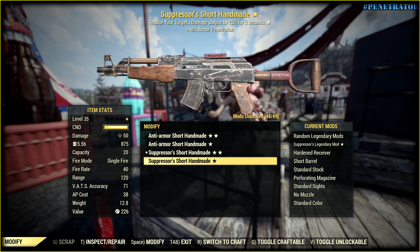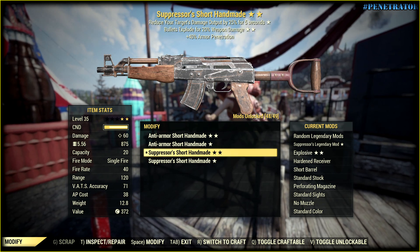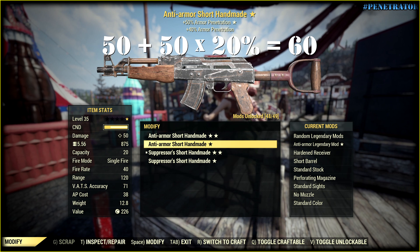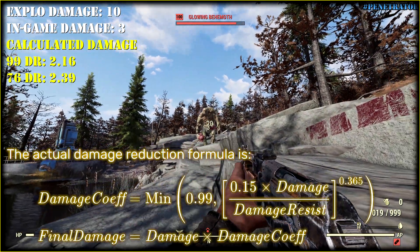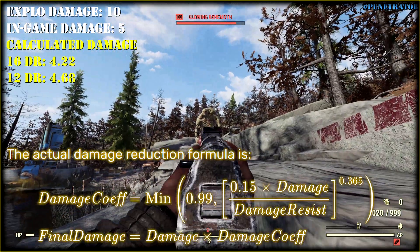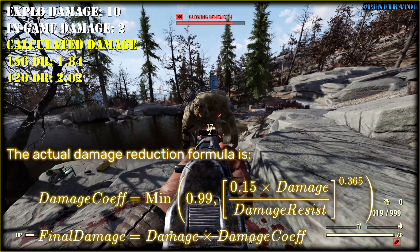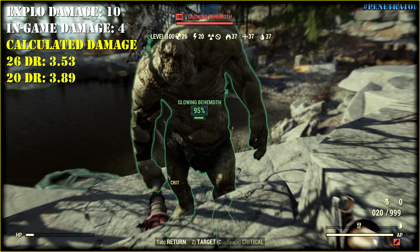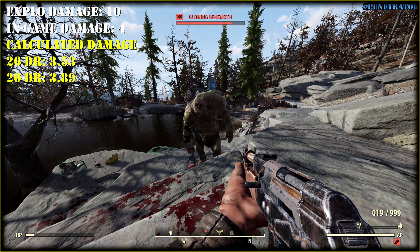Now let's talk about armor penetration of explosive rounds. Since the game says that small booms deal 20% of the description damage, we get the number 10. I have two weapons with explosive rounds and let's try to understand what damage resistance number is used. I calculated damage outcome using ballistic and energy resistances to see which one is closer — and actually none of them. Technically energy resistance is more accurate in this case, but I'm not sure what resistance to use. However, I'm 100% positive that resistance reduction buffs are working with explosives. So anti-armor explosive is a beast.